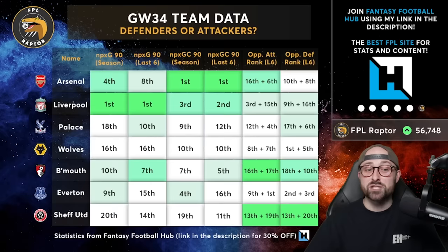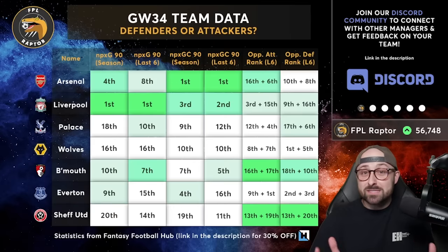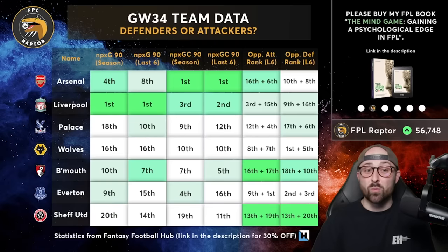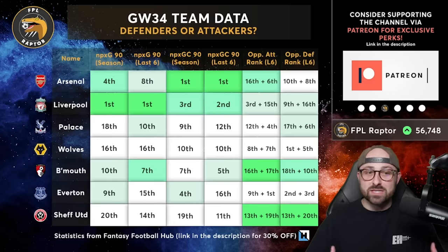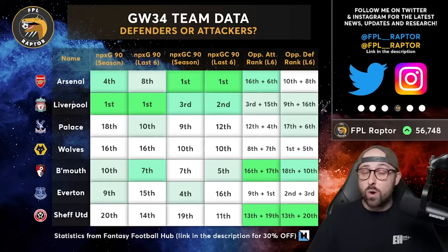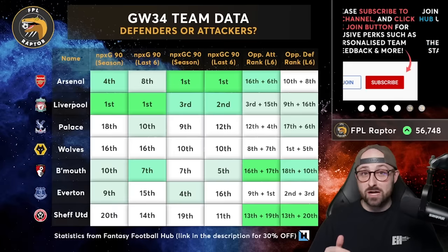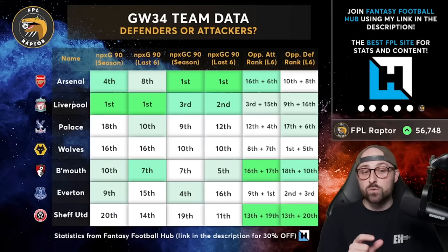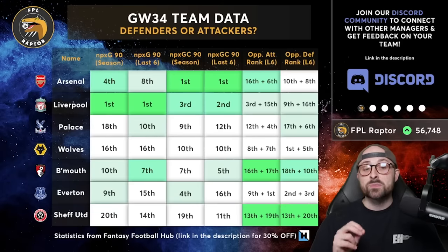After Liverpool and Arsenal, you're probably looking at Bournemouth and Everton as the next two best attacks, but they're middling — across the last six Everton have been really bad. Then you've got Wolves in 16th, Palace in 18th, and Sheffield United the worst attack in the league across the season. It's slim pickings. I'll note that Palace's data is mainly under Hodgson — since Glasner's come in they're actually a lot better, up to tenth over the last six with some very good attacking performances. Unfortunately we don't have much data under the new management.